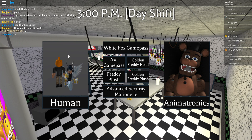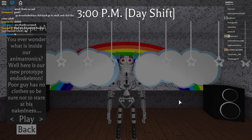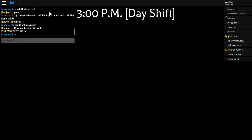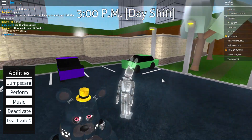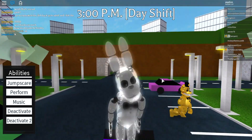Huge shout out to lamjam1 — they showed me how to get the new secret character. Apparently you're supposed to go in here, go to Human, then press Adult, and that's it. This character looks amazing.